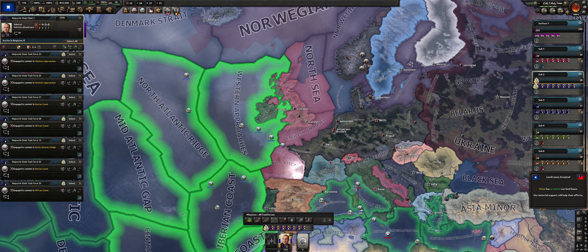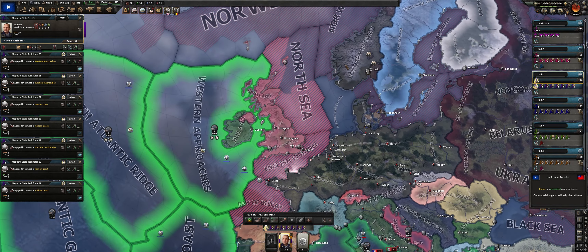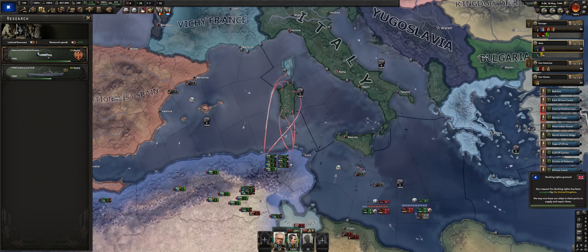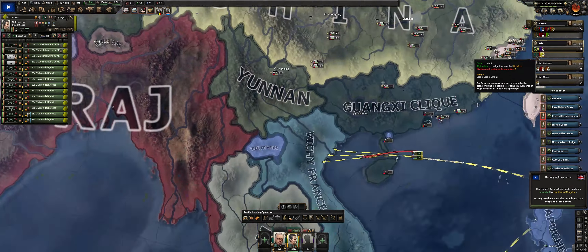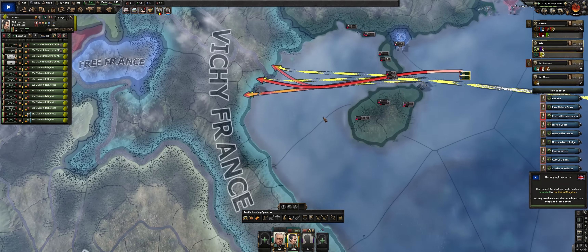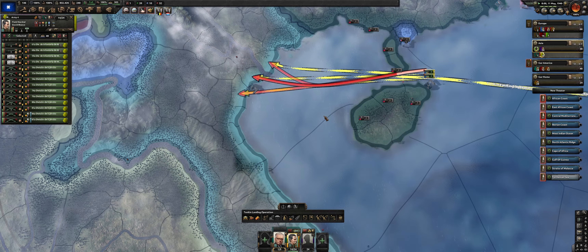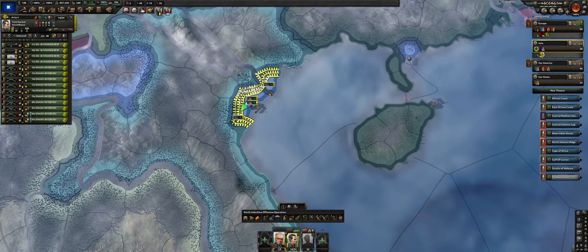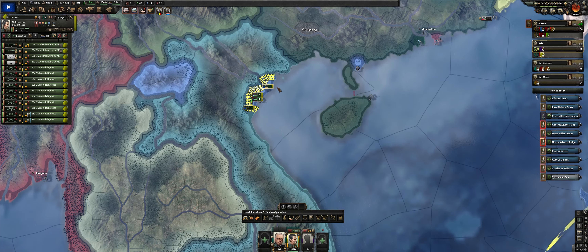Mapuche, I'm really liking you — look at this, we're just tearing everyone apart. This is what the world looks like — Germany is doing quite well in this run. We will eventually promote one of our admirals and take the submarine specialist military advisor to make ourselves a little better. We're naval invading this land called Vichy France, which secures rubber and territory we need for the Ring of Fire achievement.